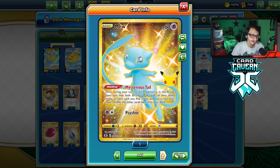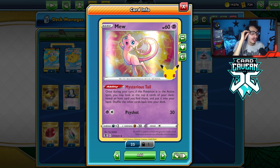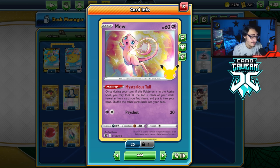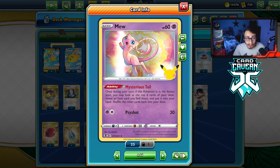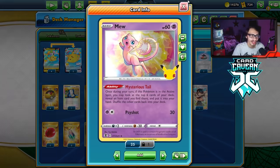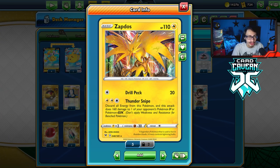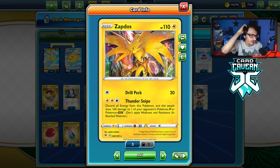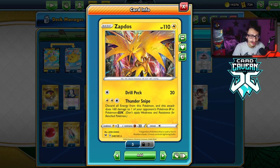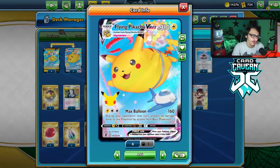I'm playing the Mew engine to set up. Mew's Mysterious Tail ability — once per turn if it's in the active spot, look at the top six cards of your deck, reveal an item you find there, and put it in your hand. This is very good for finding Level Balls, Memory Capsules, and Air Balloons. I'm also playing one copy of Zapdos with Thunder Snipe, where you can discard all energy from it and do 160 damage to one of your opponent's Pokémon.